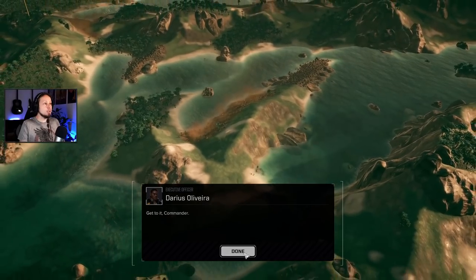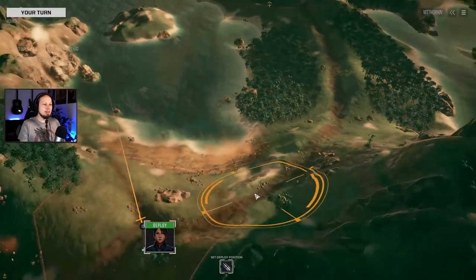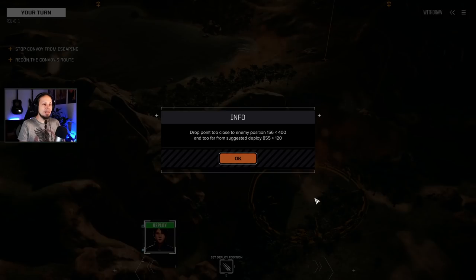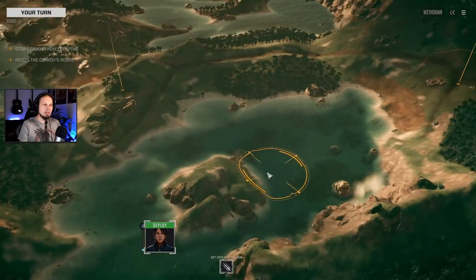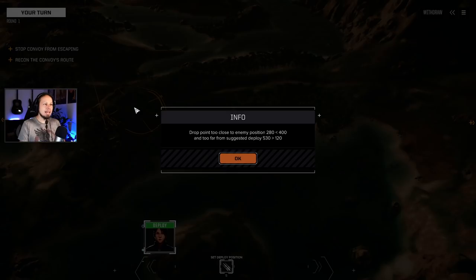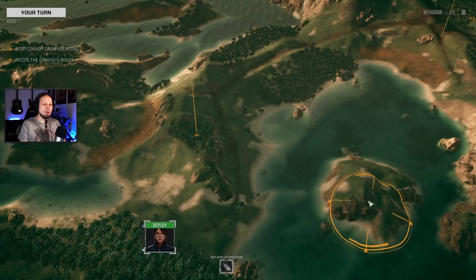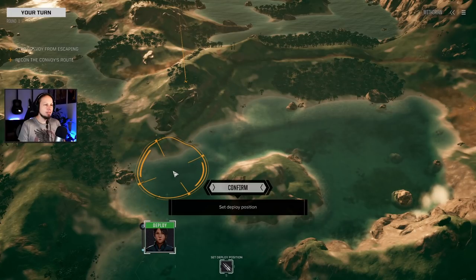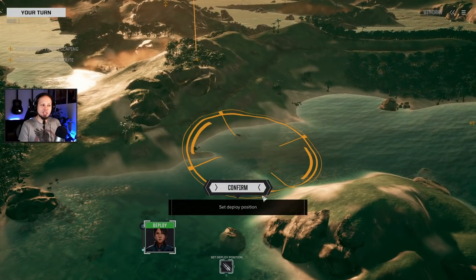We're supposed to drop in the water but we're not doing that. This is the denial zone where our convoy is. I can't drop right in the way, so let's try behind it or on this island. Does this mean they're already halfway there? I'll go for this water space here - need to make sure I'm not dropping on a dead zone. I think that's where we drop; it seems somewhat safe. Let's deploy.